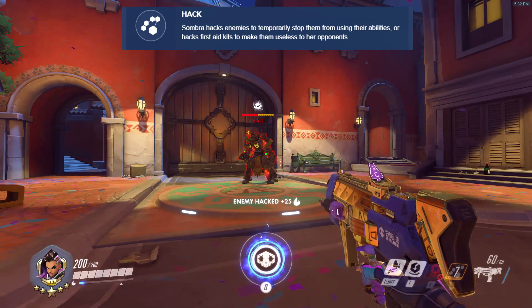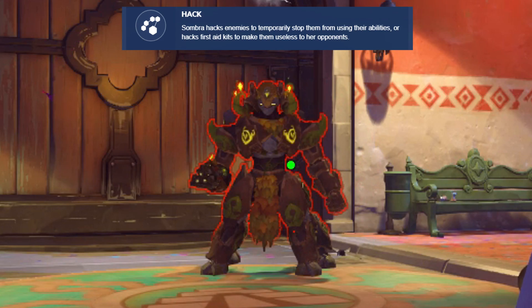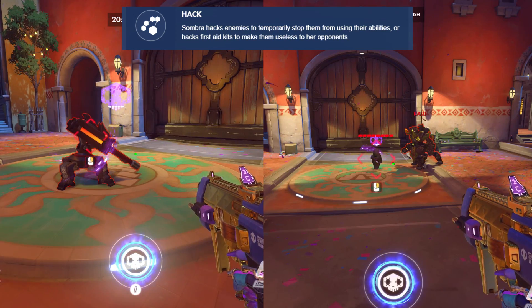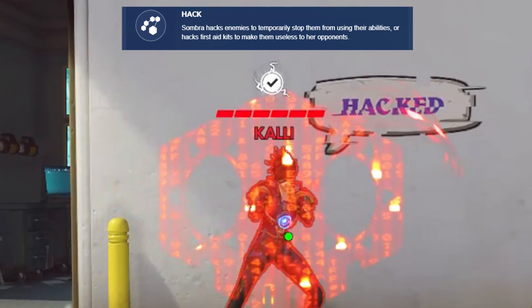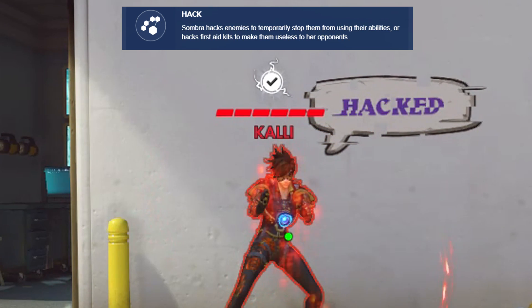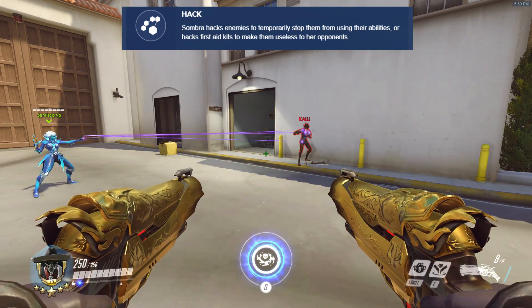Hack has a cast time of 0.65 seconds and a duration of 6 seconds on heroes or Bob, indicated by a red swirling effect. Hack can also be used on Torbjorn's turret or Orisa's supercharger and lasts for 10 seconds. Additionally, Hack reveals if the enemy has their ultimate and displays their health bar for 20 seconds, with the ultimate status indicated by a checkmark. This information is also displayed for allies.